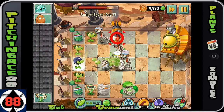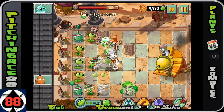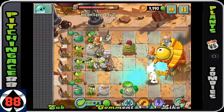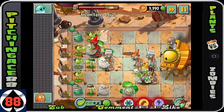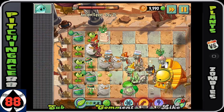You are gonna have to use some of the plant food to get rid of some of the bucket heads, because they're gonna end up taking your lawnmower. And all the while you stay alive, you are doing damage on him most likely. There's at least one row where you are doing some damage.